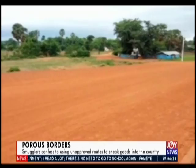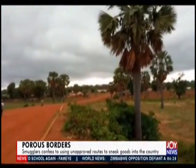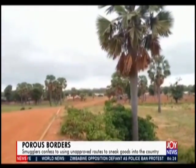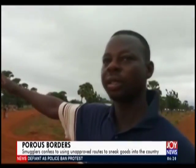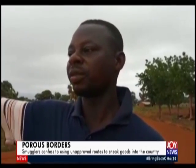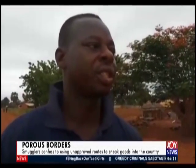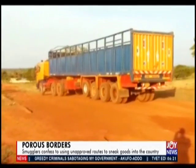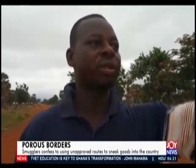Daniel Yanube details how he has used unapproved routes many times to smuggle items into Bunkurugu. Speaking in a Togolese community called Yambori, Daniel showed us one of the unapproved routes through which they enter Ghana illegally. This main road links up to Bunkurugu. When you pass through immigration to go to Bunkurugu, you take this road and come to customs, then Togo switches before you get to Ghana immigration and customs, then you go to Bunkurugu. There's no immigration office there. He confirmed he has used it before, and it's only in the rainy season that crossing the river becomes difficult.